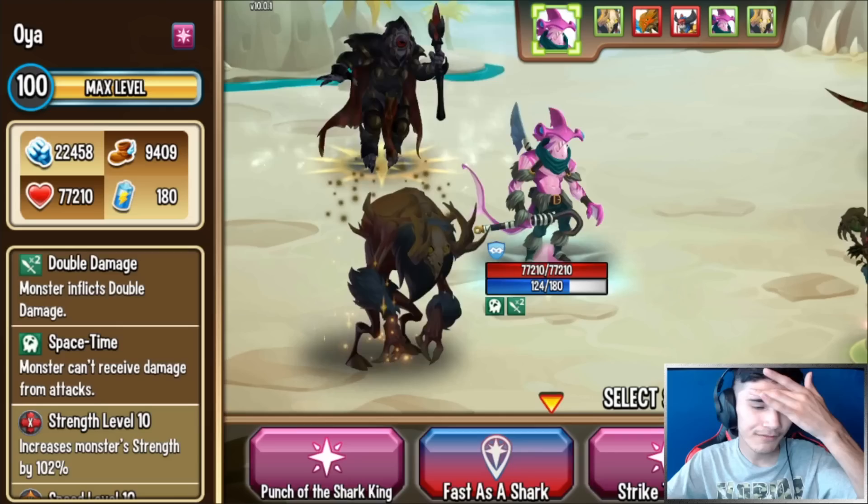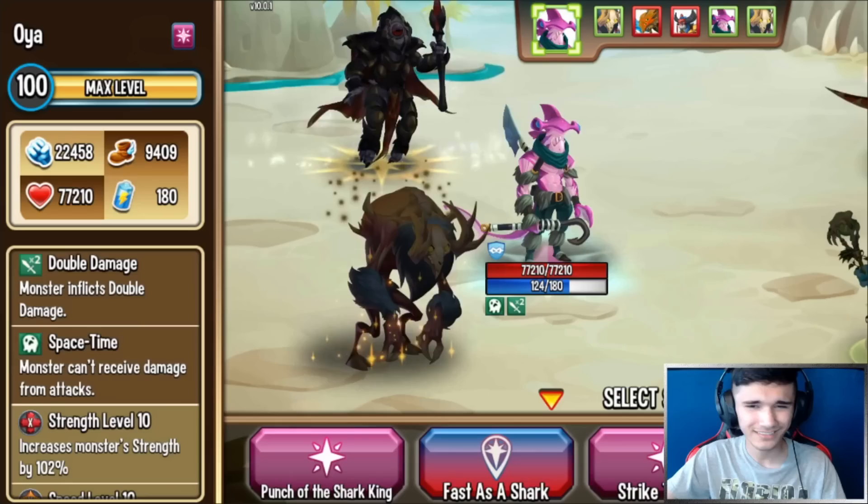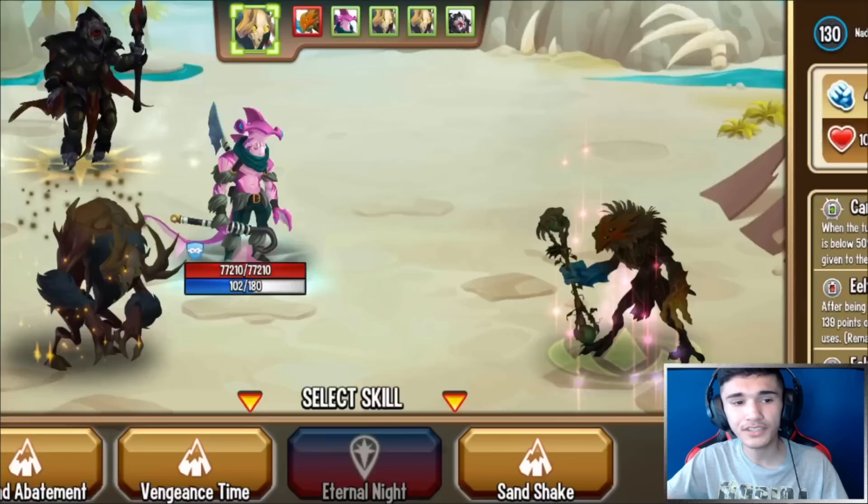No More Failure gives two extra turns, so I can apply Double Damage with Space Time. When you have Space Time, basically this monster won't be taking any damage — if the enemy tries to attack for a million damage it'll do zero damage. It's sort of like Evasion. This is a spammable skill and 40 power — remember this is Nemesis versus Mythic.